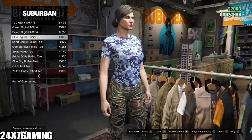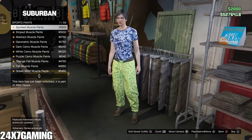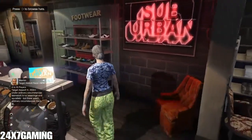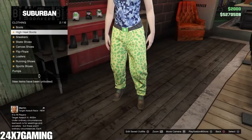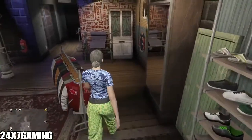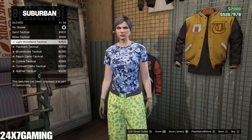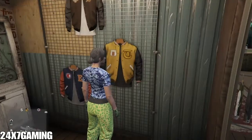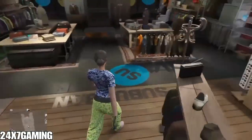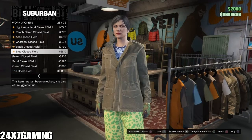For the pants, use the merge pants — spotted muscle pants. For shoes, we need the Tron shoes — the red ones — so put on the pink plane high tops, which are particularly good for merging. For gloves, put on the light woodland tactical gloves. Then put on the work jacket: peach camo closed field.